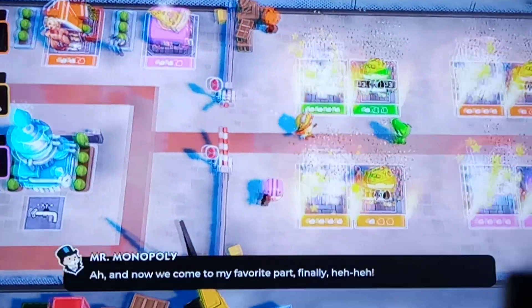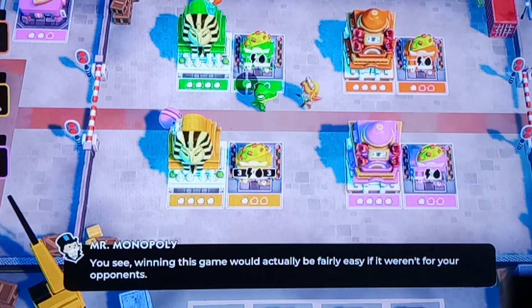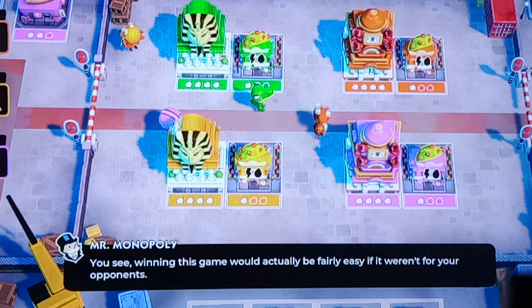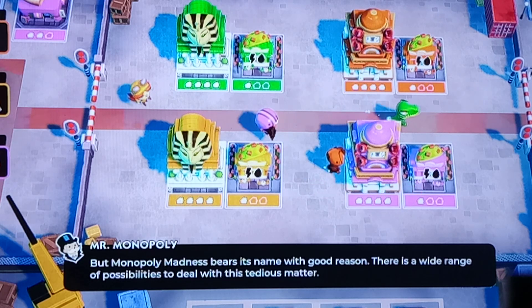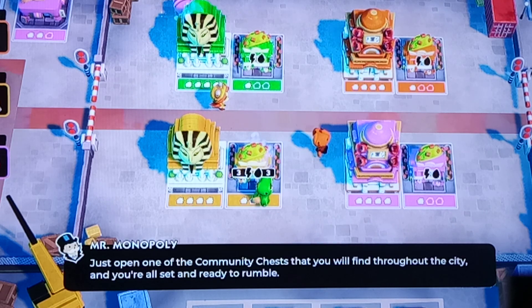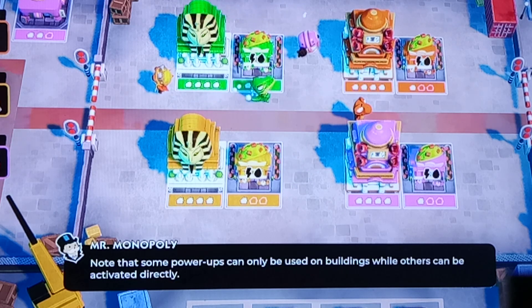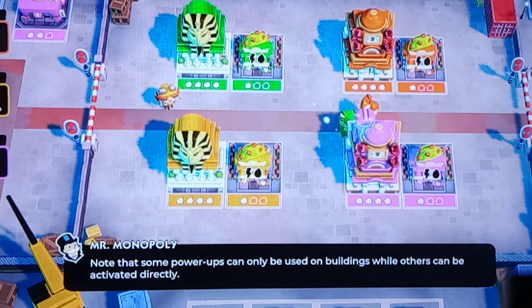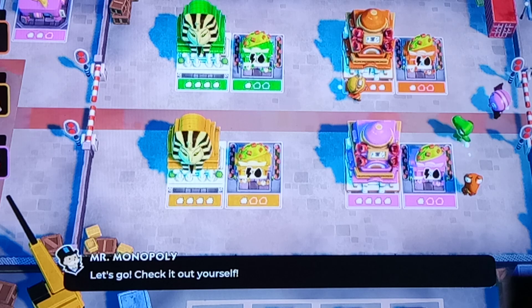You bring everything it takes to become a true tycoon. And now we come to my favorite part. Winning this game would actually be fairly easy, if it weren't for your opponents. But Monopoly Madness lives up to its name for good reason. Just open one of the community chests that you'll find throughout the city, and you're all set and ready to rumble. Note that some power-ups can only be used on buildings, while others can be activated directly.